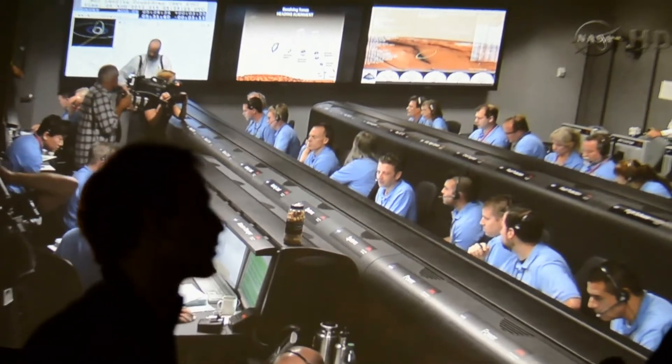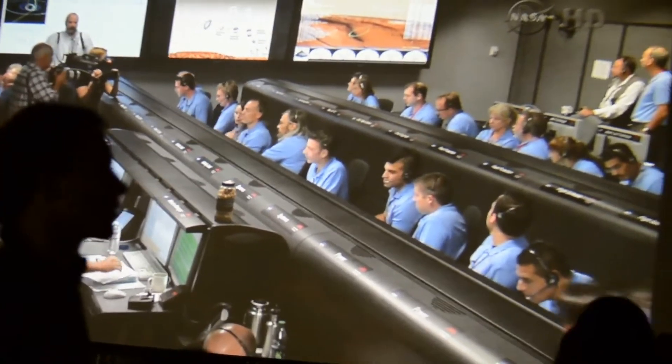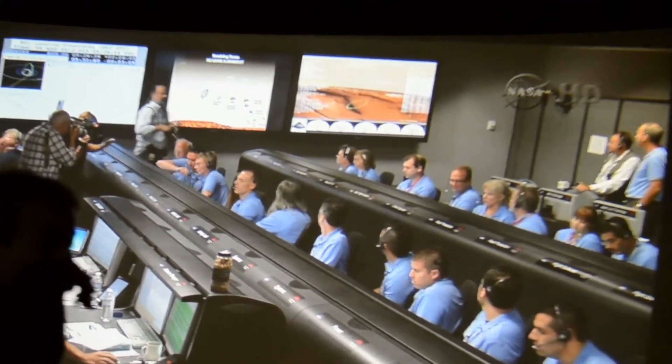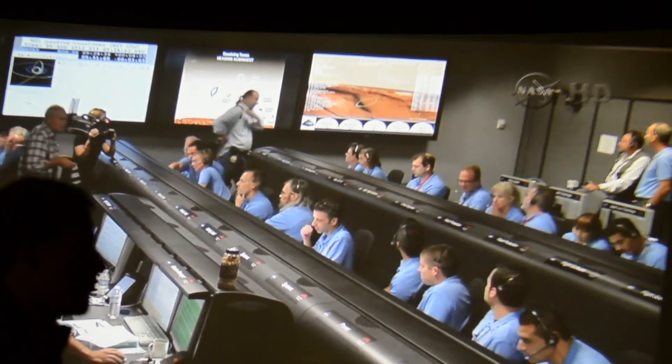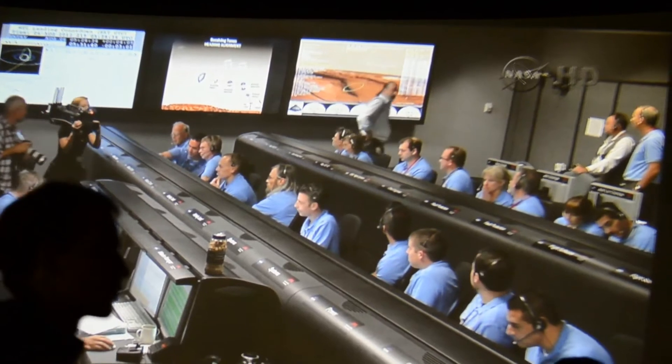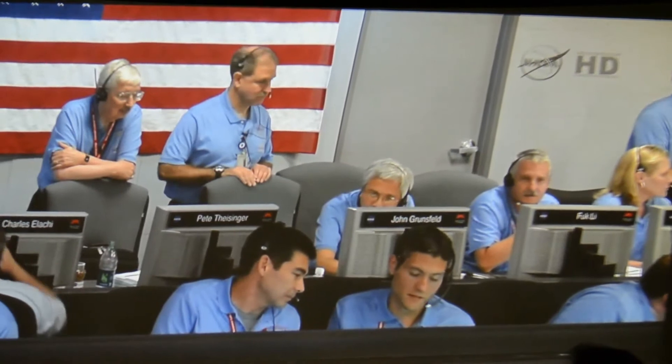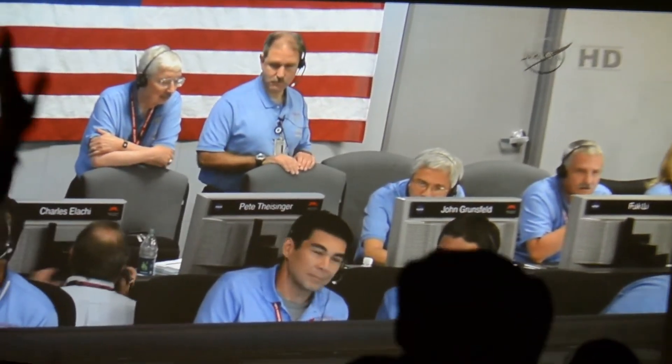I have parachute deployed. Vehicle is continuing to decelerate. We're down to about Mach 2. We should have parachute deploy around Mach 1.7. We're at 15 kilometers out. We've begun entry balance mass jettison. Predicted minimum downrange is 1.597 kilometers.